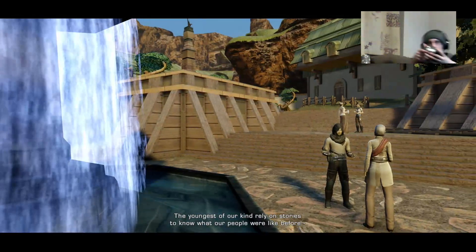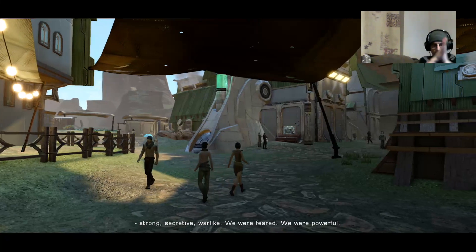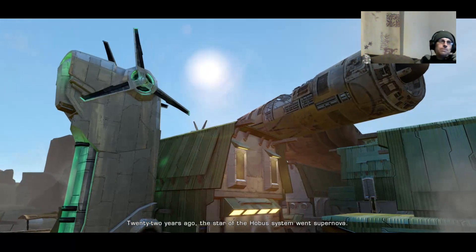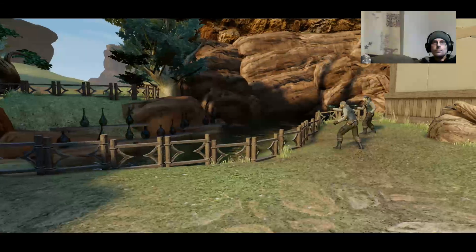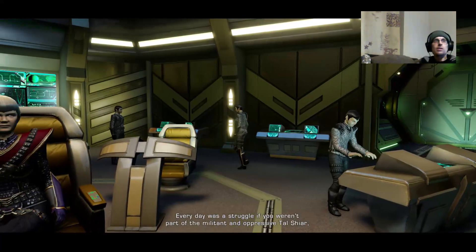It's the legacy of Romulus. I've never really tried playing from the side of the traditional villains. I'm interested to see how it goes. 22 years ago, the star of the Hobus system went supernova. The resulting explosion traveled through subspace to hit Romulus and Remus, our homeworlds. No one could have predicted that would happen, and no one could have stopped it. Millions died.